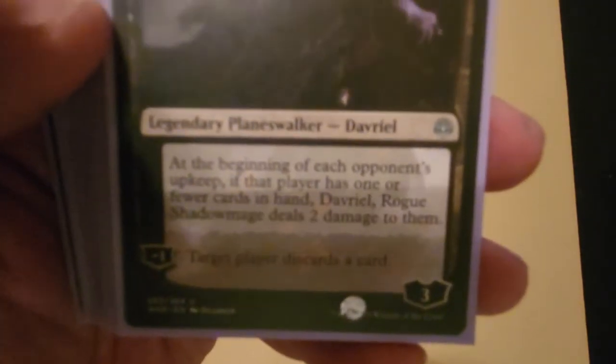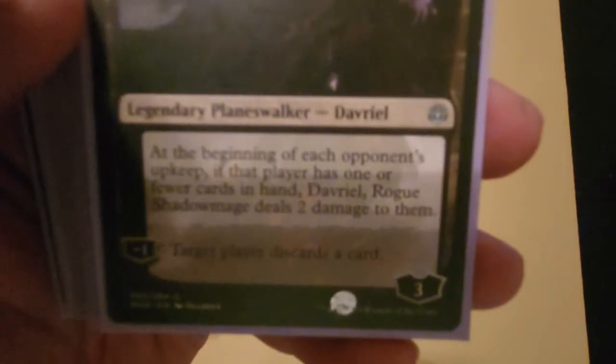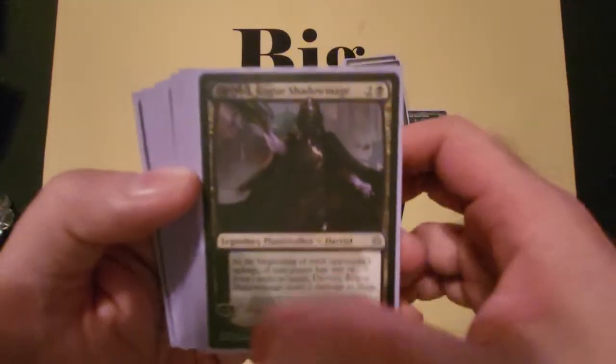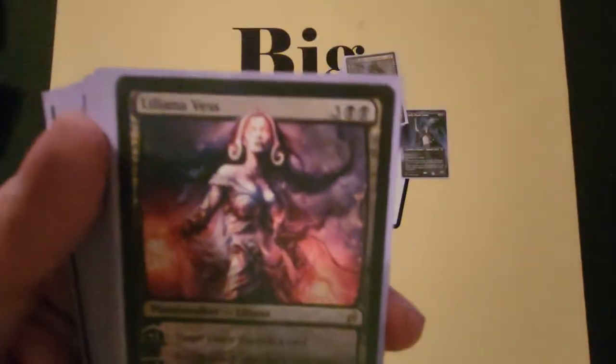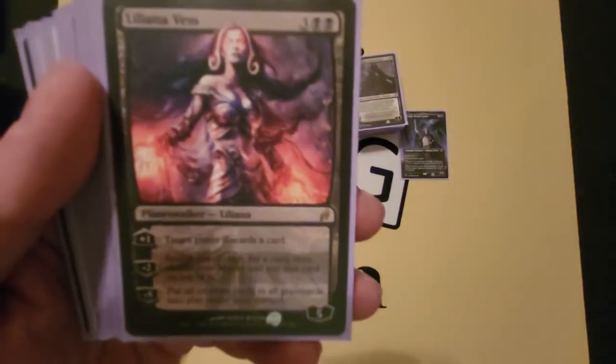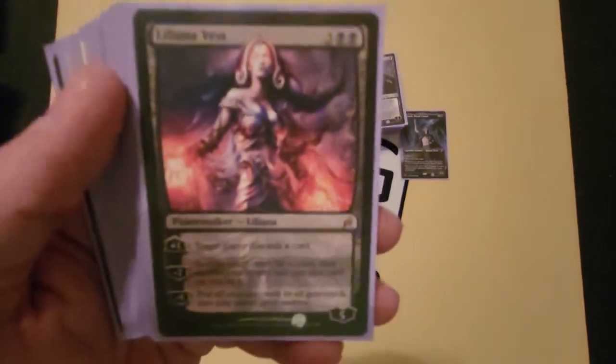For planeswalkers — Davriel, Rogue Shadowmage: each opponent's upkeep, if that player has one or fewer cards, they discard and he does two damage to them. If I need his minus-one I'll get three uses out of it but I prefer not to. Liliana of the Veil I put in primarily because her plus-one makes a target player discard a card every turn — I'll tutor for her ASAP. Her minus-two is a vampiric tutor effect which I prefer not to use if I can avoid it.